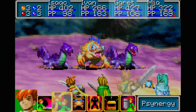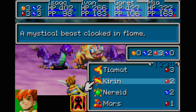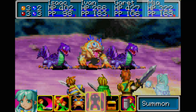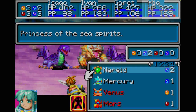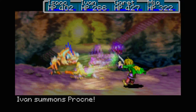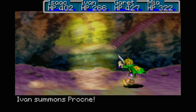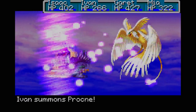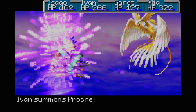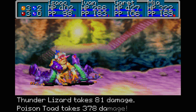For Gary we'll use Tiamat, and for me - oh that's right, I just used two for her so that's cool. I think we've seen this one, but it's always cool to see these little animations. The Poison Toad is weak to wind.